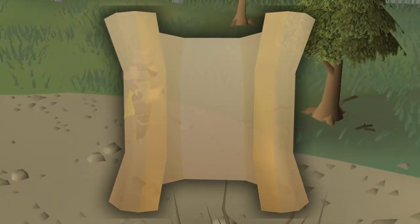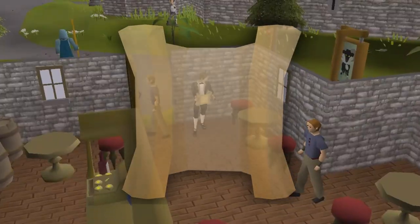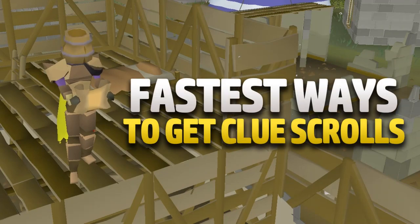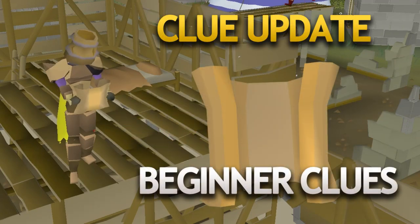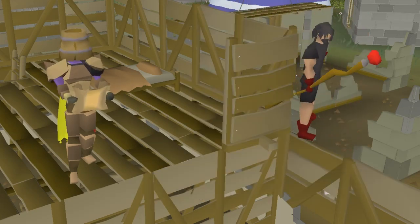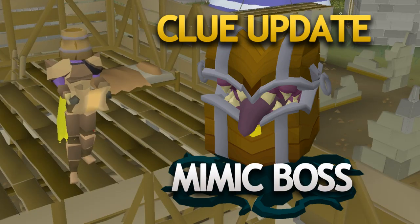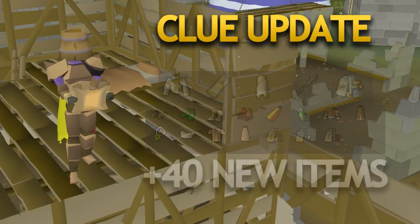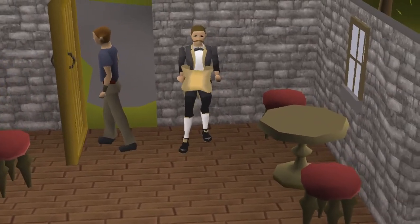What's going on guys, my name is Theo at Tricks. With the recent clue scroll expansion, I had to make a video on the best ways to obtain clue scrolls. With the new update came beginner clues available to free-to-play, stackable clue caskets, the new clue scroll boss the Mimic, as well as over 40 items including the new third age druidic robes from master clues, currently the rarest items in the game.